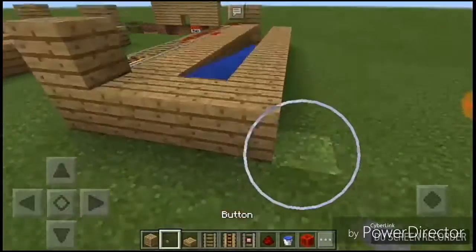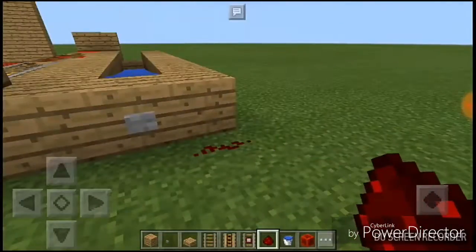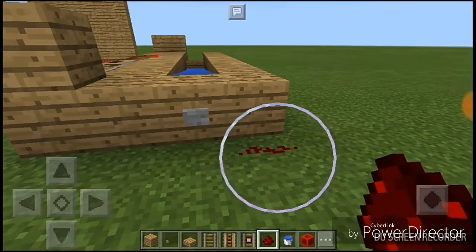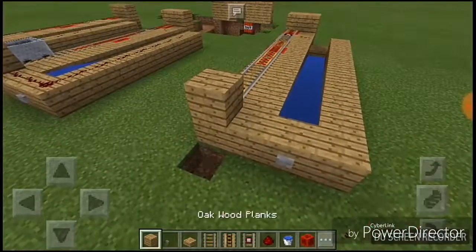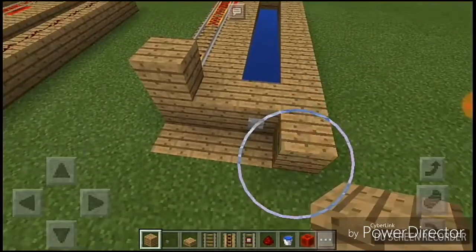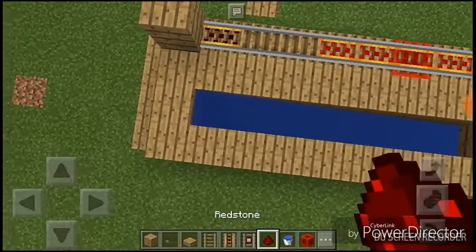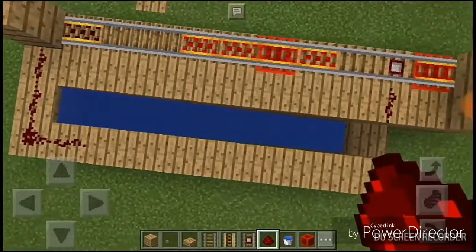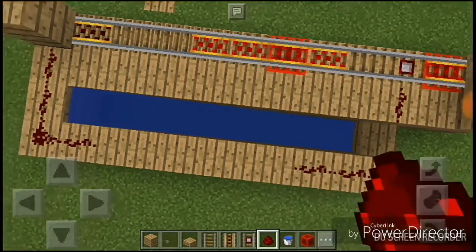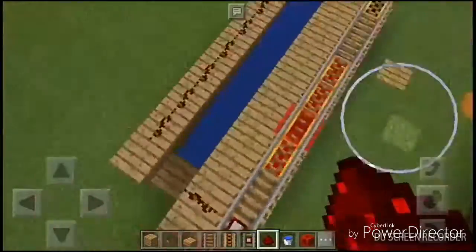Then next, put buttons — button only, but any button. If you want wood or stone, like that, but I think stone is better. Then add redstone here, here, until here. Just like this.